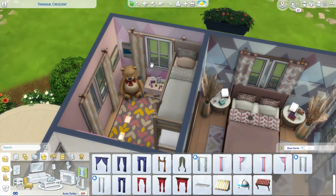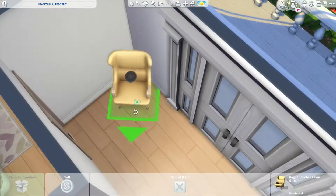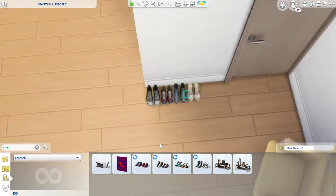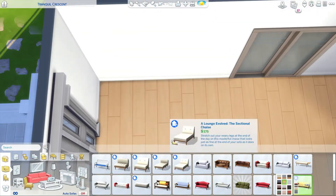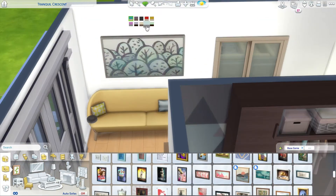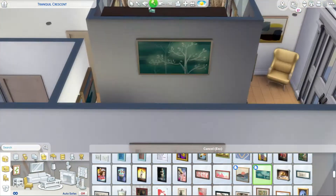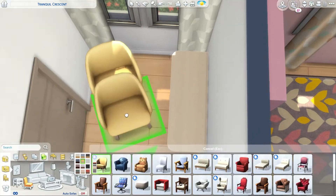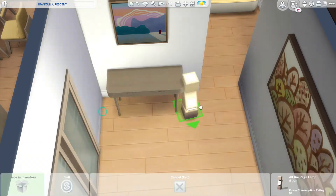Now I'm throwing in all the curtains — I changed the color swatches on them. There was a small, medium, and large curtain size depending on your wall size, so I just went with different swatches and it worked really well. There are also four different sets of shoes, all coming in sets of two. In the clothes section, there are hangers with kids clothes, male clothes, and women's clothes with different swatches.